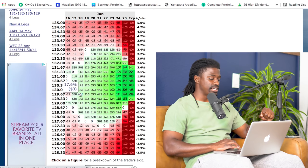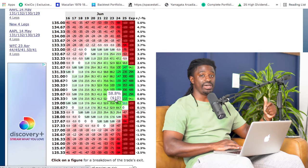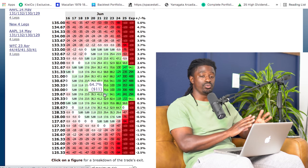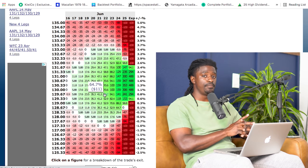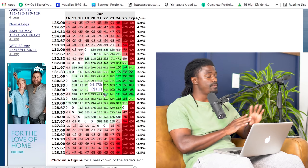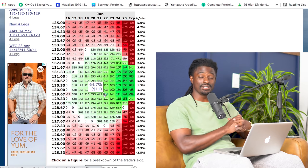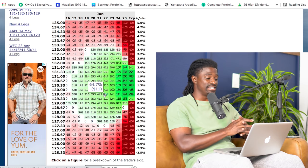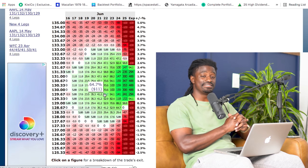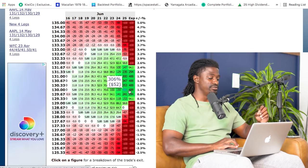If Apple goes below $129 we lose our max loss of $17. With this strategy we could literally do this on Apple every single week. If we win just one out of four times we'll still be profitable. So if we do this four times a month on Apple and win just once, we're still profitable. If we somehow win four times in one month that is amazing. I'm not saying you're always going to win — just winning one out of four is like having casino odds in your favor.